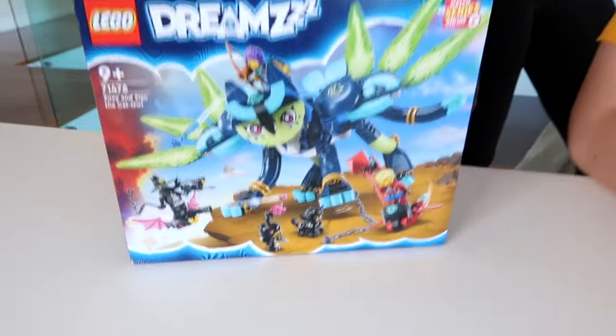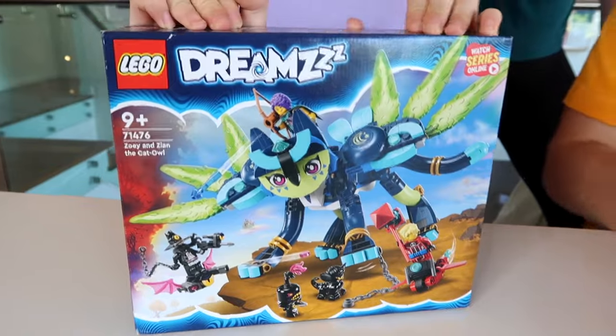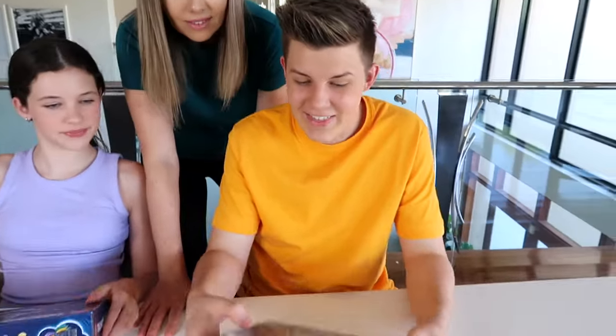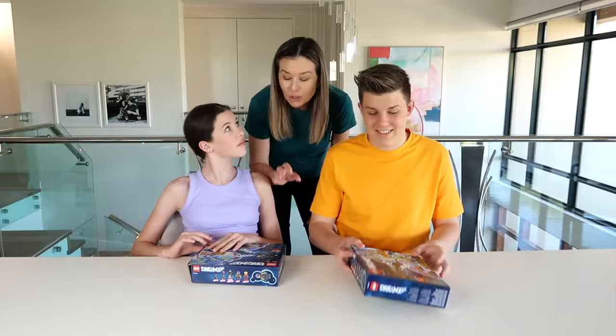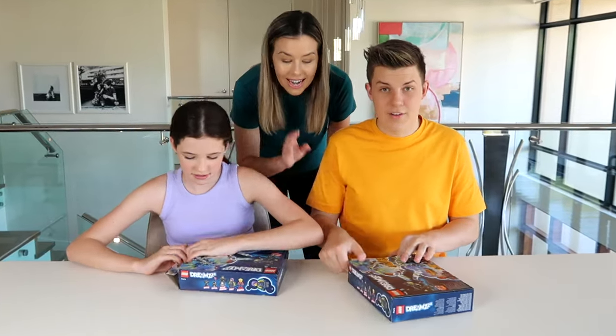So I got the LEGO Dreams Zoe and Zia and the Cat Owl. This looks pretty cool. Even though you both got the same LEGO Dreams set, there's actually two different ways to build them. On the back there's a wing style and a peacock style. I'm going to take the peacock style. Your challenge is to build your magical creature in 15 minutes — time starts now.